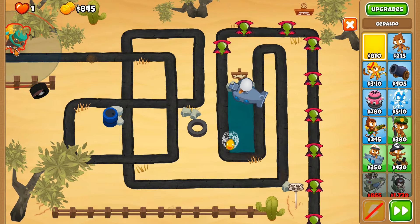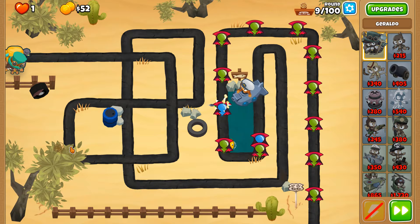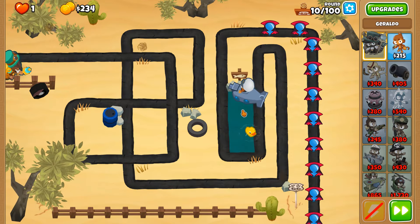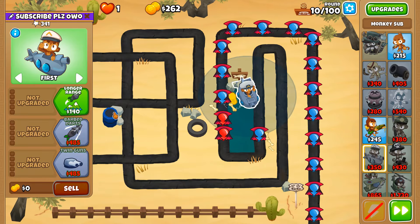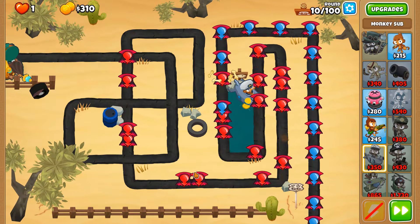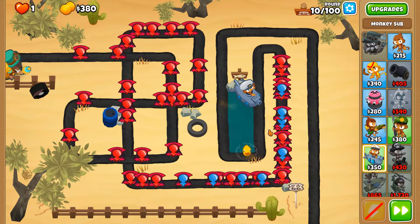Then put him back of the map so that he's not going to be a nuisance in the late section of the map - only the very end. Round 10 hopefully we don't need anything else, but if we do it's gonna be the same for round 15. Do we need twin guns or can we hold off? Round 10 big blue balloon batch - no thanks, I don't want to deal with y'all but I'm gonna have to.